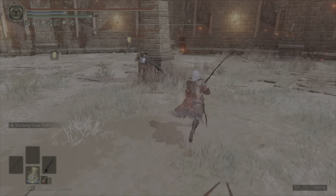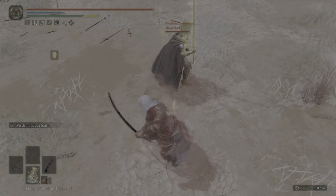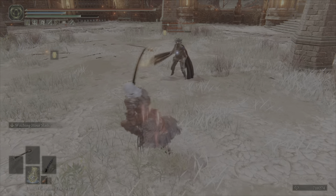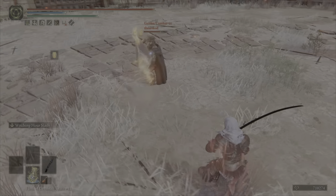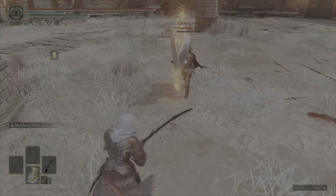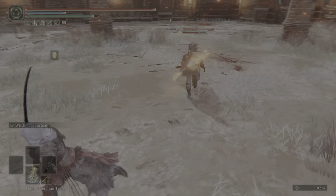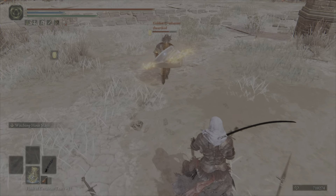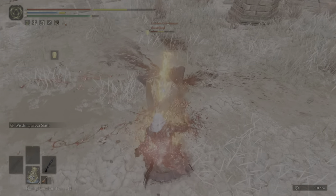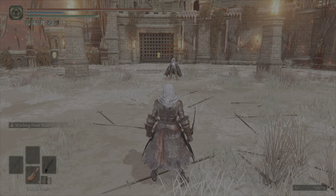The next opponent put up a bit of a fight. He was using a weapon I'd seen before, so I knew what to expect. I tried to punish his dodges, but then he switched to the dueling shield — which is probably the only weapon that the Sword of Night can reliably damage through. I waited for him to run low on stamina, baited him into spamming, then spammed back myself. The weapon goes right through the shield — GG.